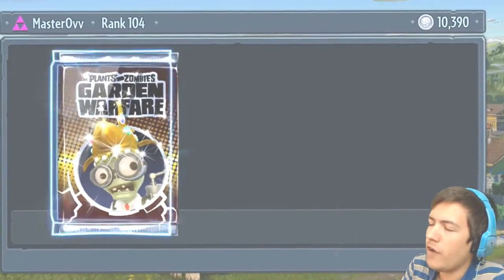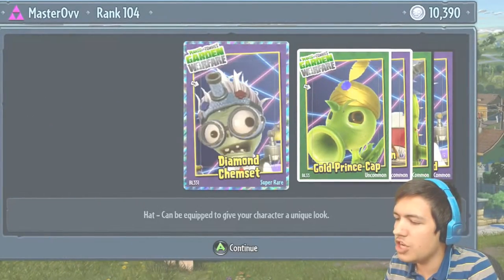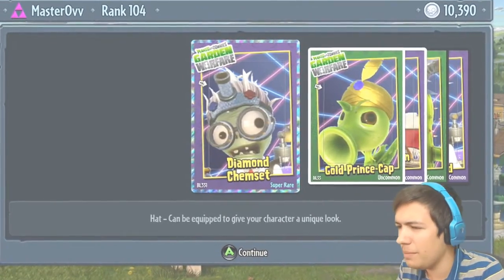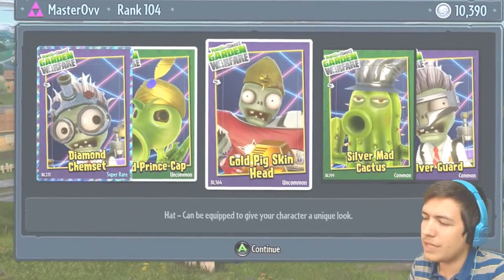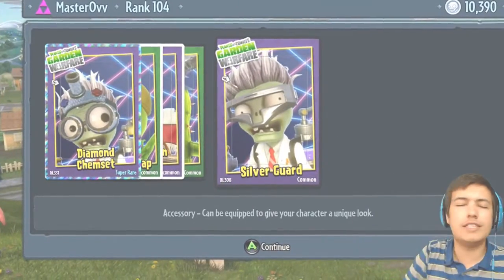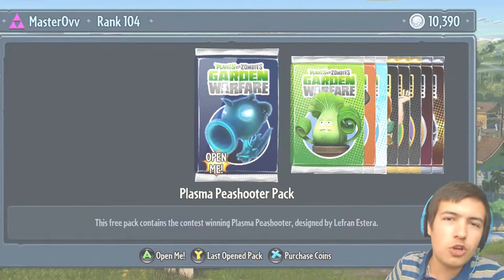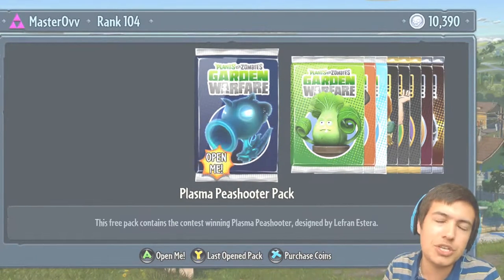And here we go guys — our final pack unboxing of the day! It comes in the shape of the Diamond Chem Set, the Gold Prince Cap, the Gold Pigskin Head, the Silver Mad Cactus, and the Silver Guard. So there we go guys — a million coins spent today on the brand new stuff. I'm going to go out now and play with the brand new characters and customizations.